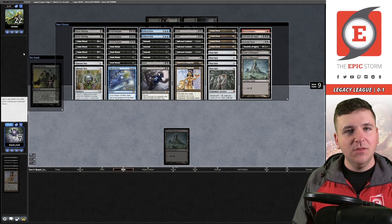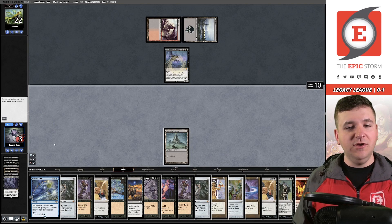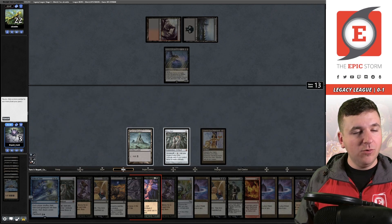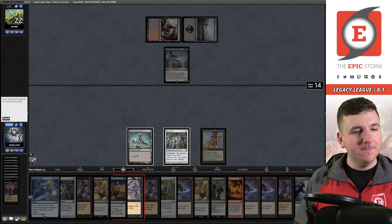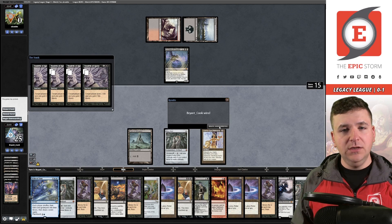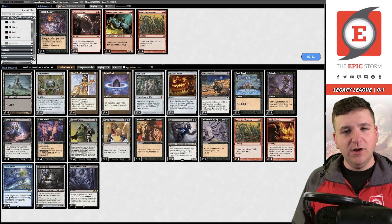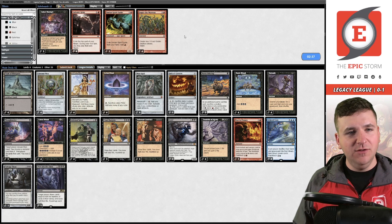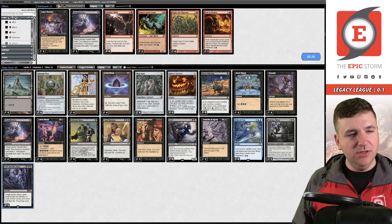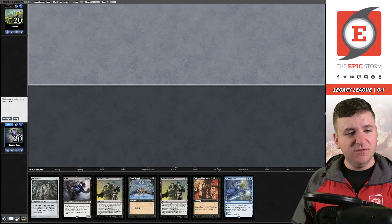We've won another game one — let's figure out how to win a sideboard game. I guess we bring in Thoughtseizes, though I'm not in love with the idea. We have to board out Burnt Offering. We could take out Empty — I don't think Empty is going to be good in this matchup. Probably get rid of Past in Flames and Peer. Our opponent is taking a mulligan. We have no way of making mana — I'm sorry Ethan, your deck just doesn't have mana in it.